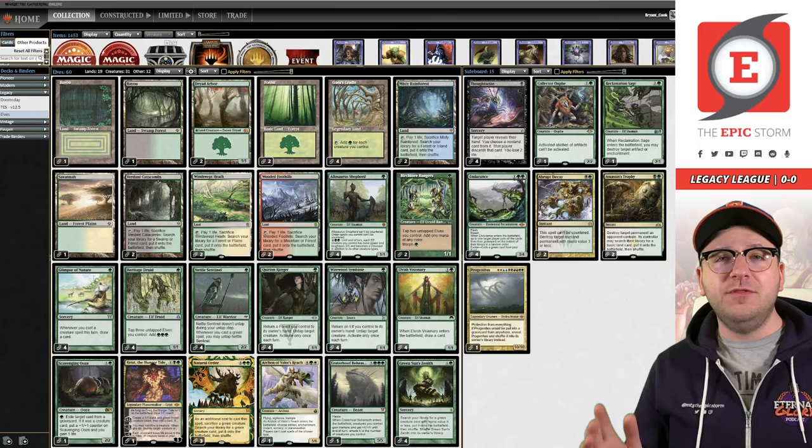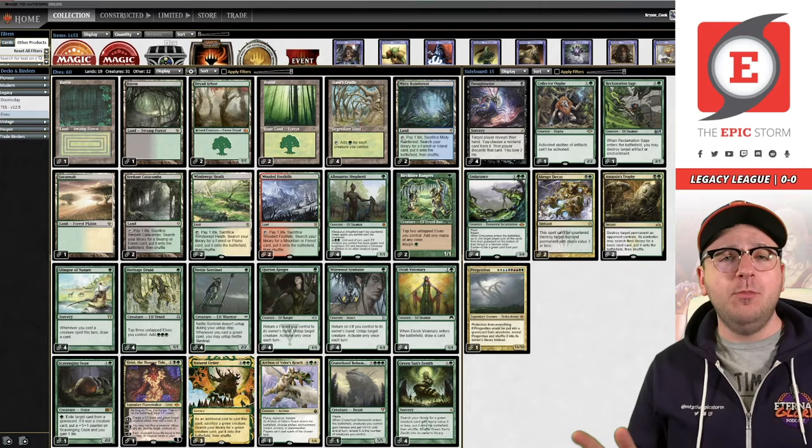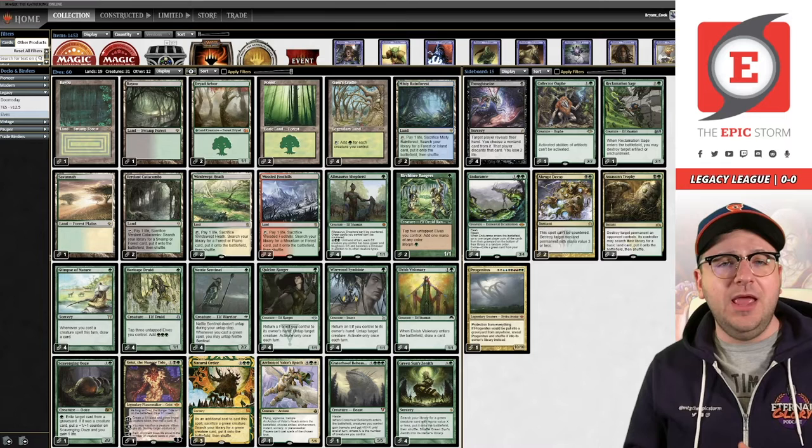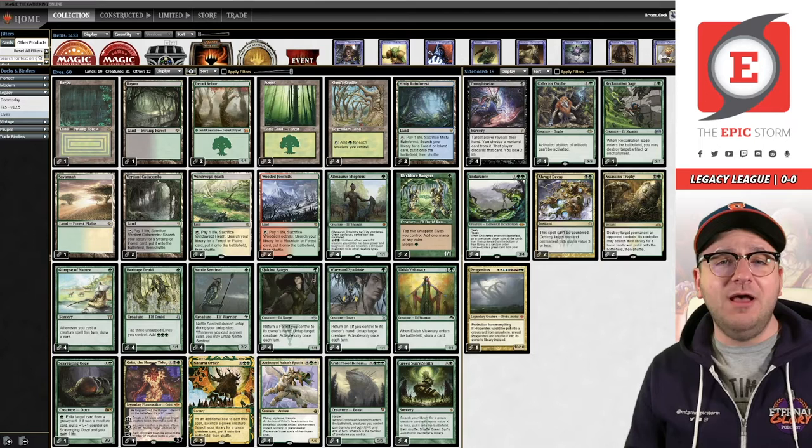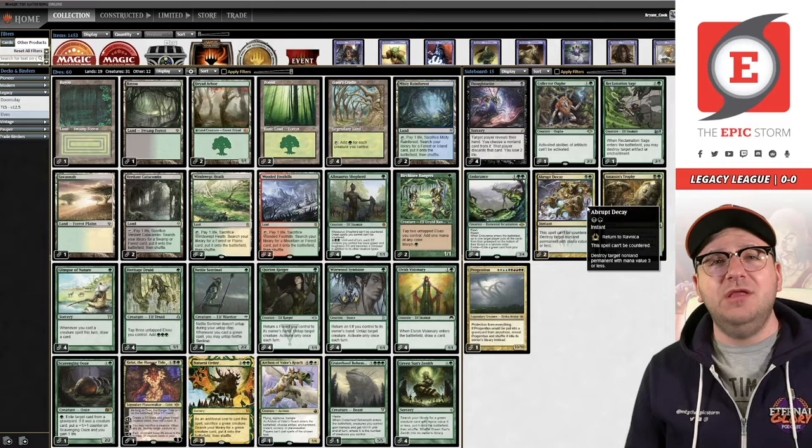Welcome back combo fanatics, Brent Cook here, and tonight we are playing Elves. Thank you to Rowald Lan - I hope I said your name correctly, and if I didn't, I apologize. Rowald is a well-known Dutch paper Legacy Elves player and this is their list. I don't have a whole lot to comment on Elves - if it's shocking that I play so much Elves and don't have any comments, that's not even remotely true. I don't play a lot of Elves.